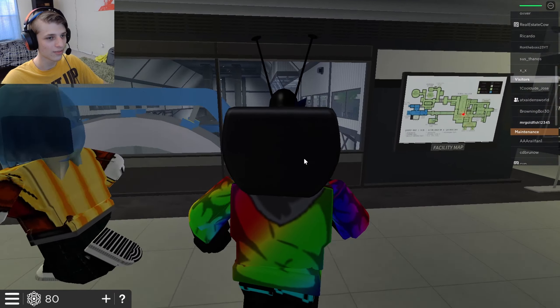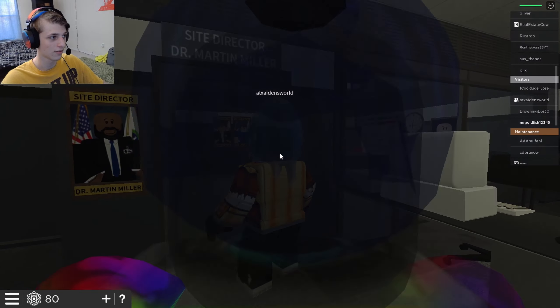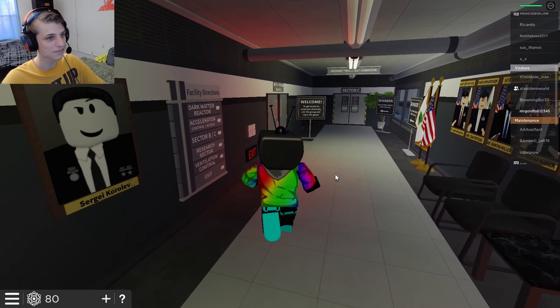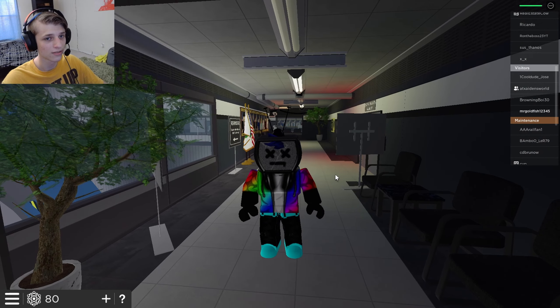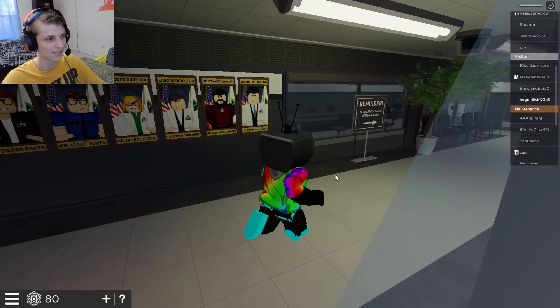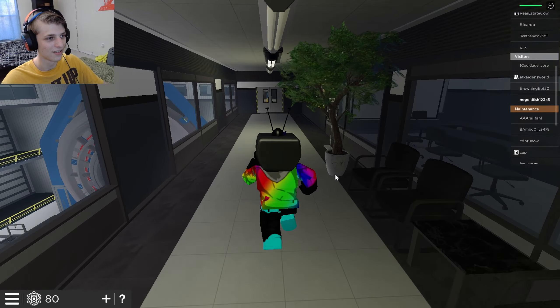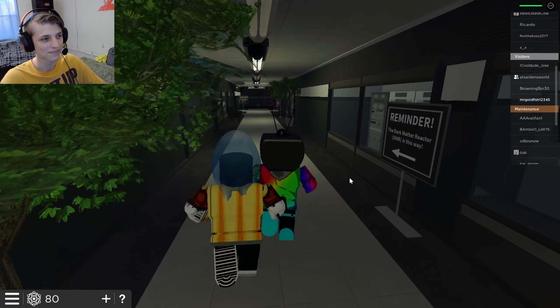I don't quite understand — are we supposed to do something to be able to be on a team? Because it's not a game pass, I looked around. Here, let's just go to the dark matter reactor, you know. Do you want to do that? It was a long hike there. It is a long hike. Well, maybe if we get radiated — I can't open this door. There we go. The dark matter is this way. Maybe if we become radiated enough they'll confuse us for employees.